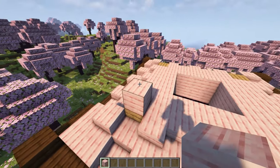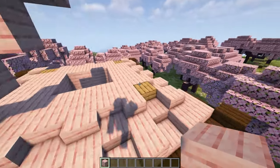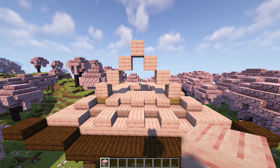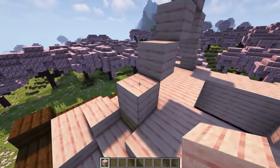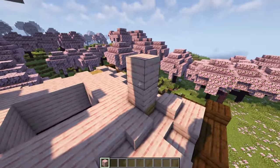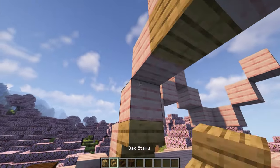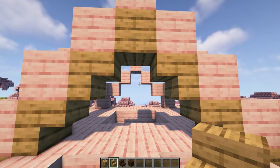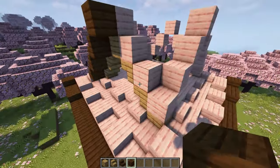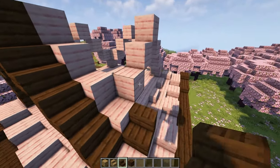Now place a cherry plank there, a temporary block there, and then another one going up like that to make a peak. Repeat that process on this side until you have a roof that looks like this, and now do the same on the other side. Then place an oak plank in the middle and oak stairs on each side like this. Then take your dark oak stairs and place them going up with a dark oak plank at the top. Do the same thing on this side and repeat on all the other sides.